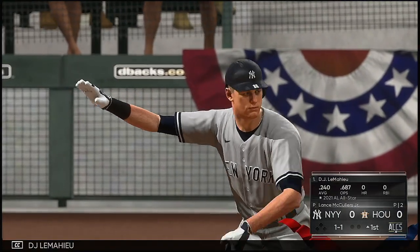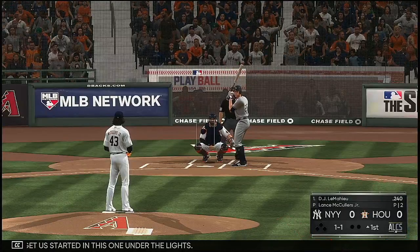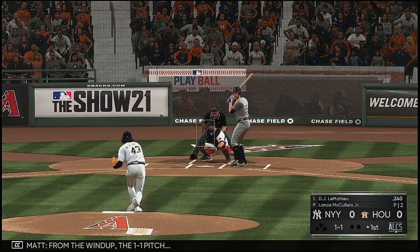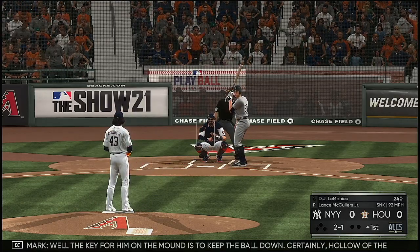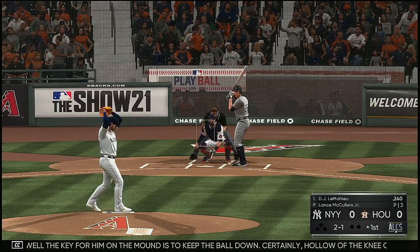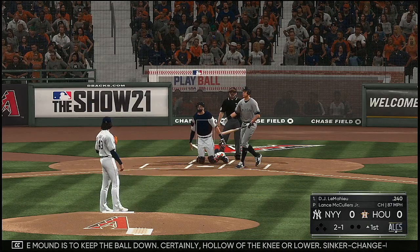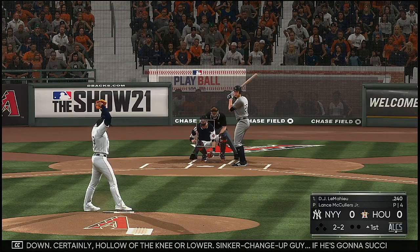Ready now is DJ LeMahieu. He'll get us started in this one under the lights. From the windup, the 1-1 pitch — two balls and a strike. The key for him on the mound is to keep the ball down, certainly hollow of the knee or lower. He's a sinker changeup guy; if he's going to succeed against this lineup, he's got to keep the ball down.